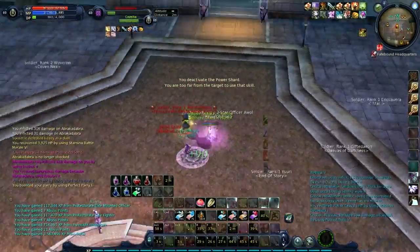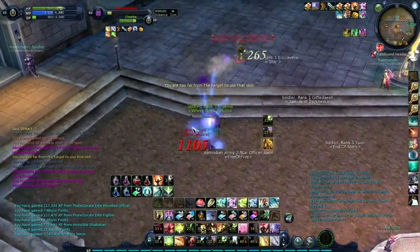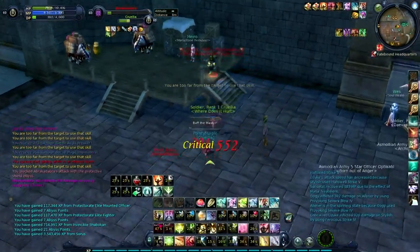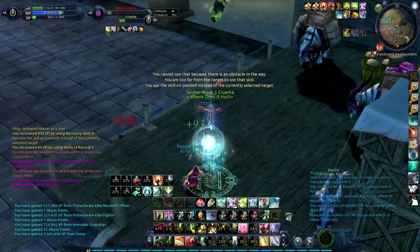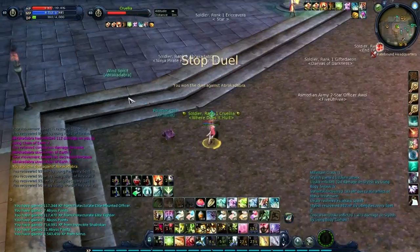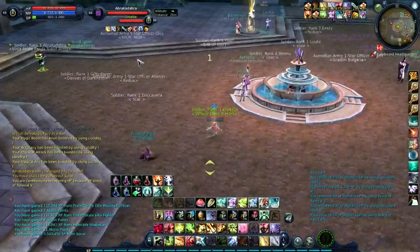He still manages to weasel away though — you can see he does it right now when he roots me. At this point he's got a lot of debuffs on me; I'm stripped and I'm slow so I'm trying to catch up. I'm not silenced though, so I just heal myself and then self-strike. The point there is that Spear Masters are pretty hard.